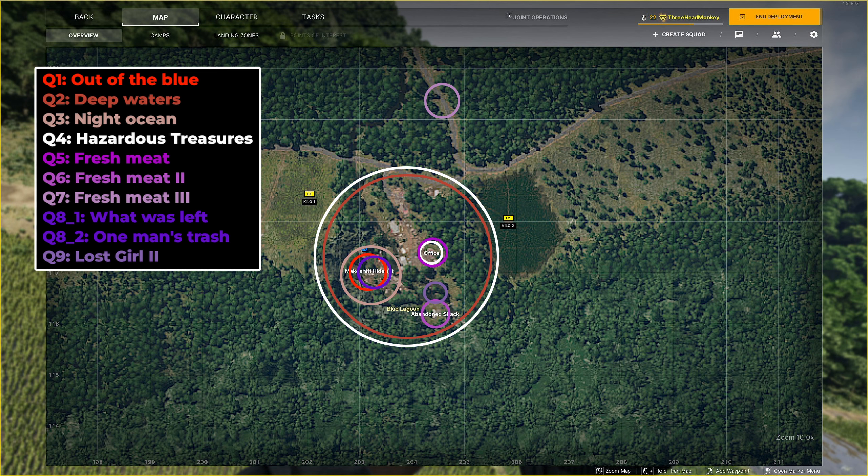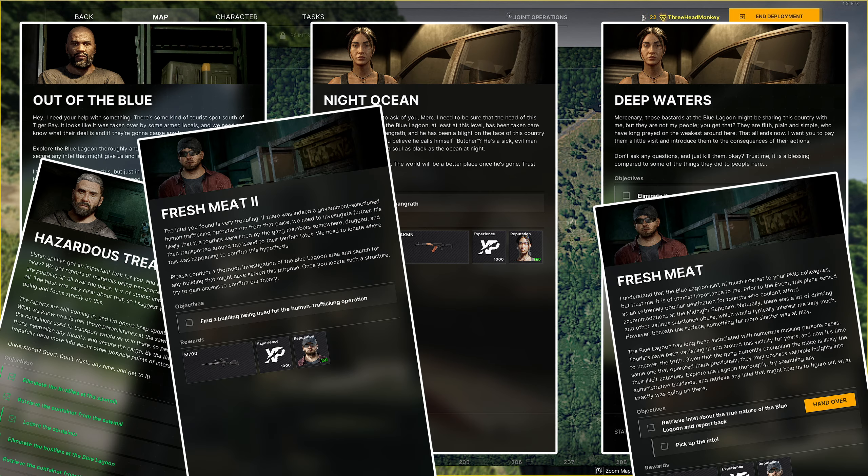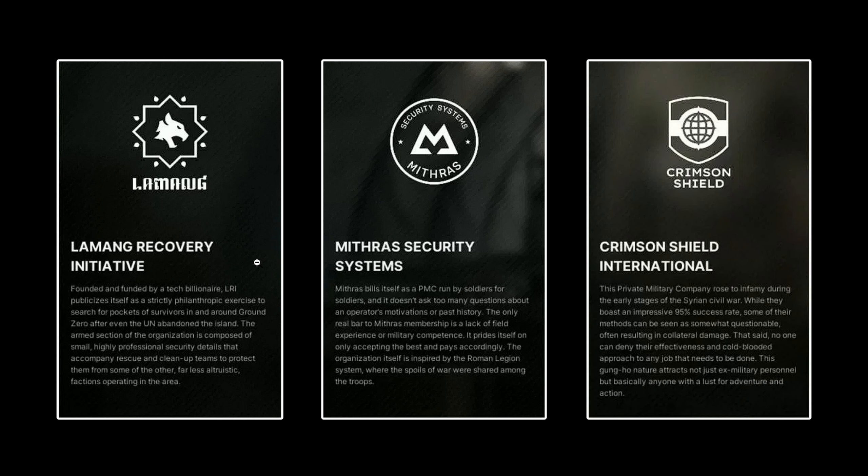Hello stranger! You're playing Greyzone Warfare and you search for a local guide in the Blue Lagoon? Then ready up my friends, because I will take this job! As always, I guide through the questlines step by step, show them on the map and also in the game. All videos and screenshots are made from the perspective of the Lemang Fraction, but this video might also be helpful for Mithras and Crimson Shield, since the areas and the quests should be similar — however, still no guarantee on this aspect.